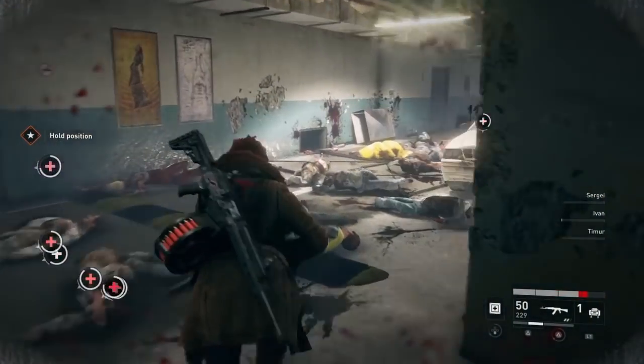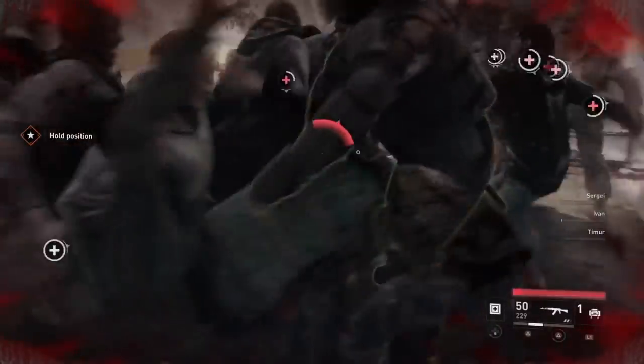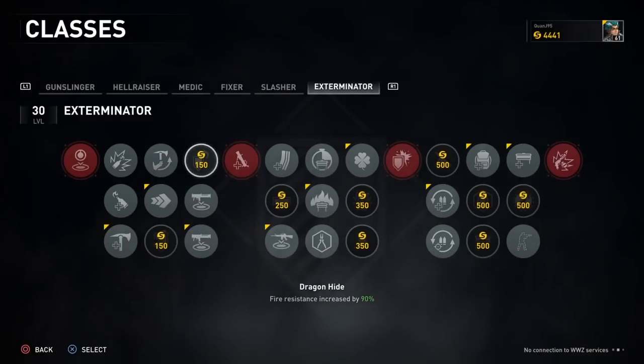I chose not to go with Rage Mode for this build because you don't get pinned down by zombies that often. For the third column I didn't choose Dragon Hide because I don't get burned by fire that often.